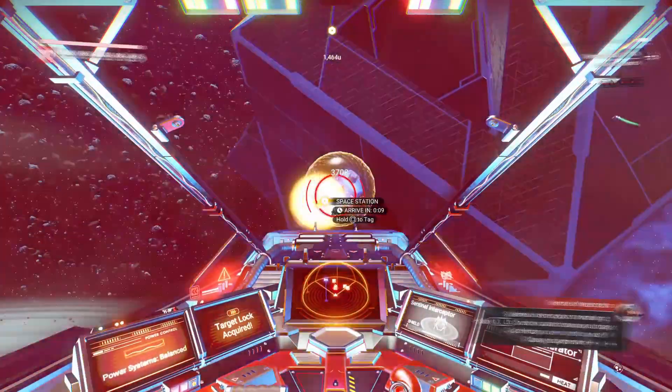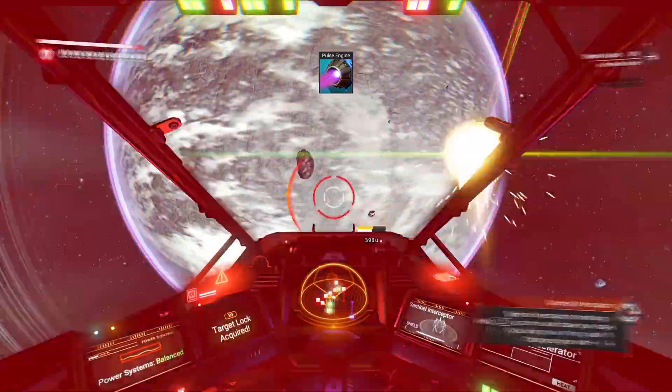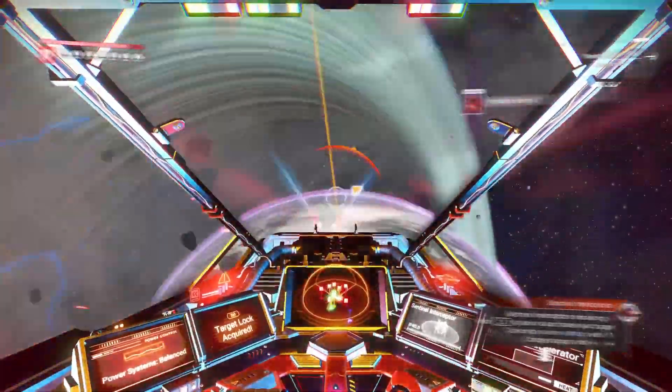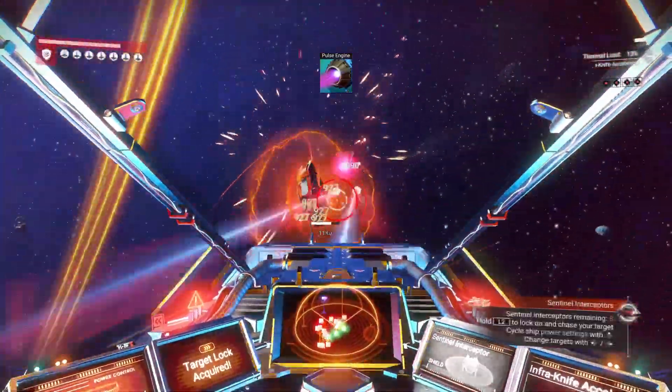What are you at ladies and gentlemen, my name is Lycos and in this video I'm going to be talking about the new feature that's been added to No Man's Sky where you can divert power to your ship's weapons, your shields, or your engines.